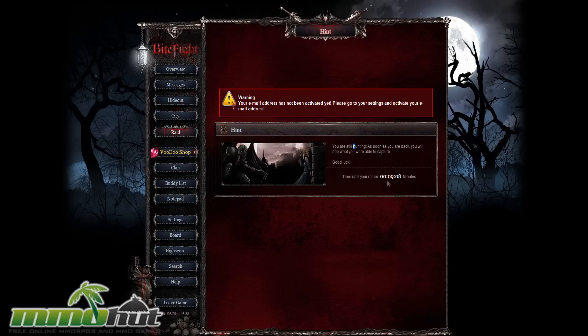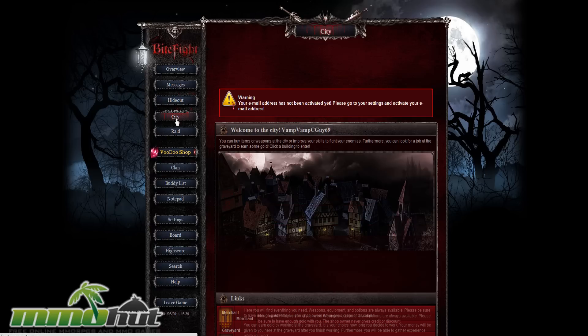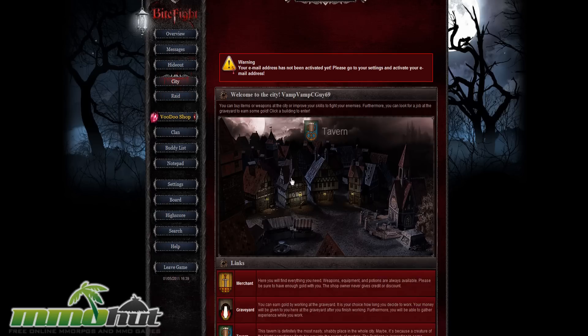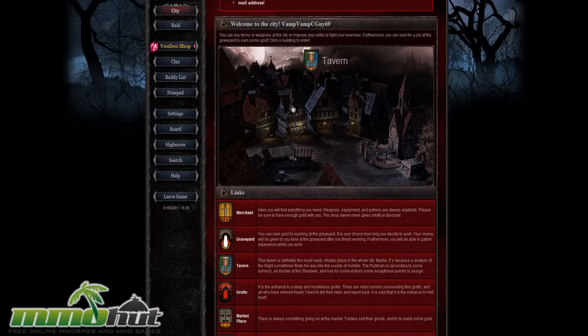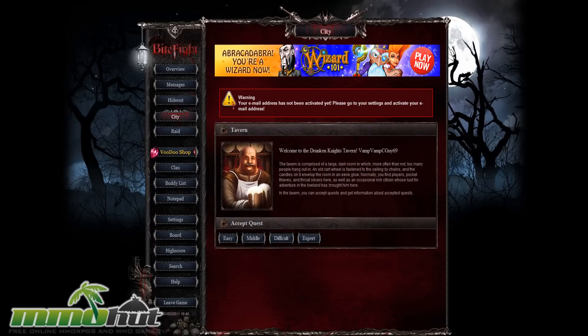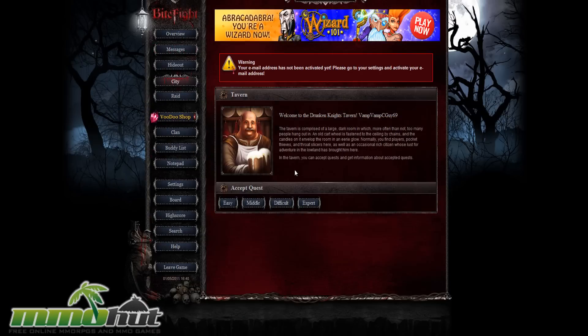Can we do something else while this goes? Let's check out the overview or the city. I guess I'm still on my mission but I don't have to stay there. Let's check out the tavern over here. Pretty friendly guy — he's pretty chill with me being a vampire. So we can accept a quest: easy, middle, difficult, or expert. It's weird, there's no 'medium' — it's just 'middle.' We're going to go with middle. I can handle a middle quest.